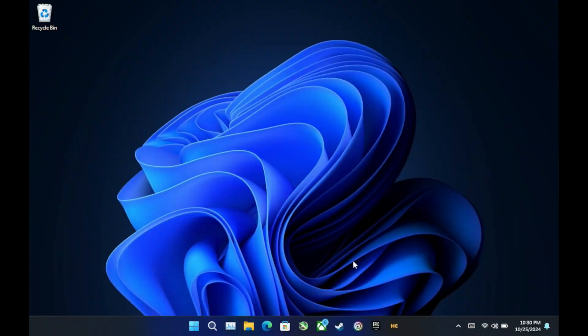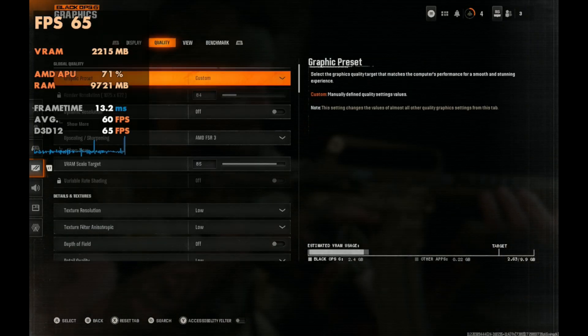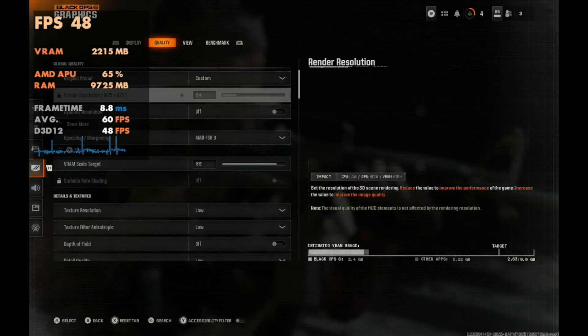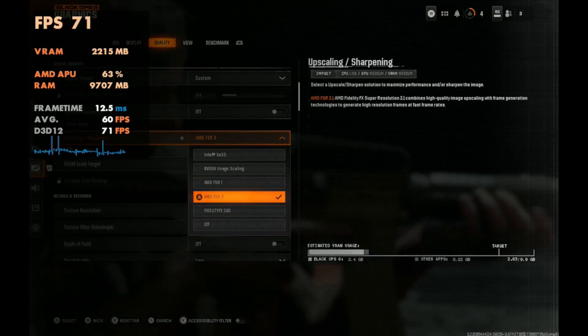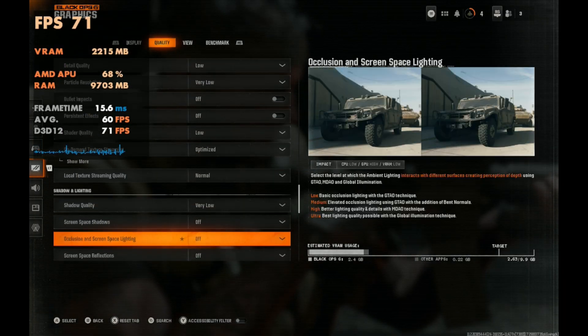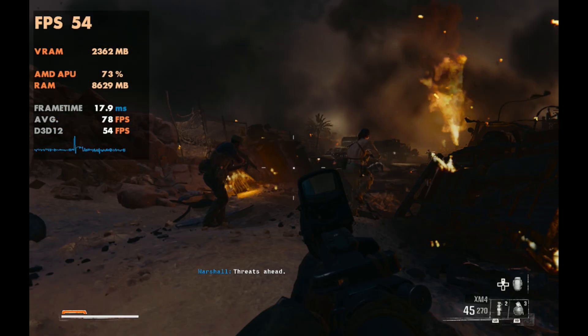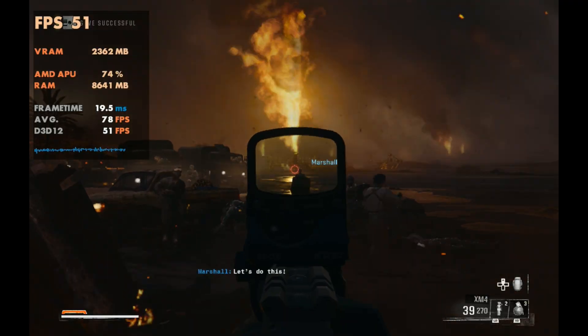Moving over to Windows 11 - as usual I'm using Handheld Companion for controller emulation so everything works since I'm not using the Steam version. If you're using the Steam version you won't need to worry about that. For settings, everything is basically on low, using FSR3 with some frame generation in the campaign, and we're on balanced for FSR.